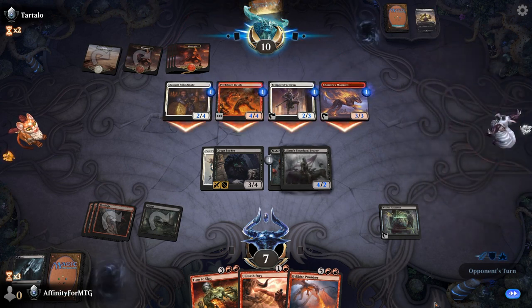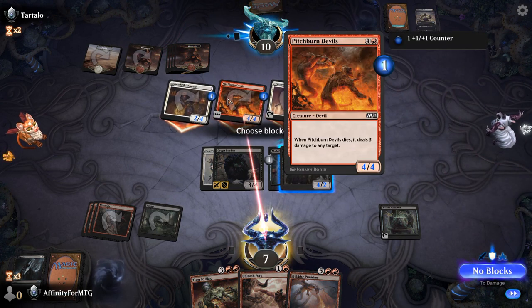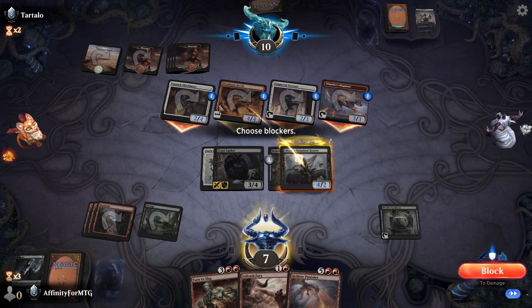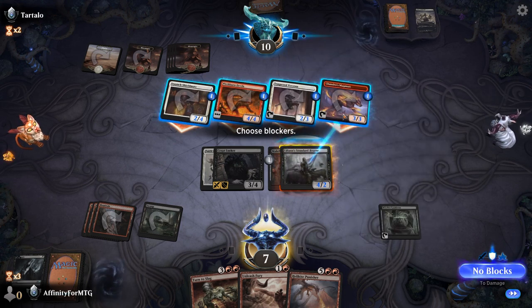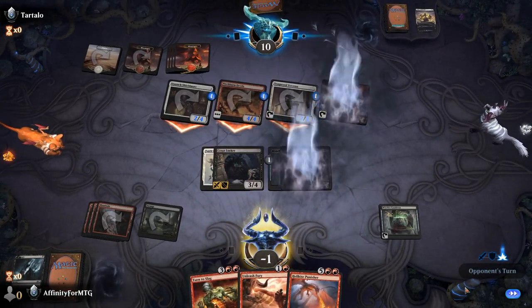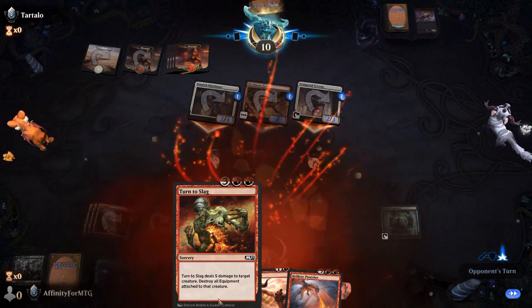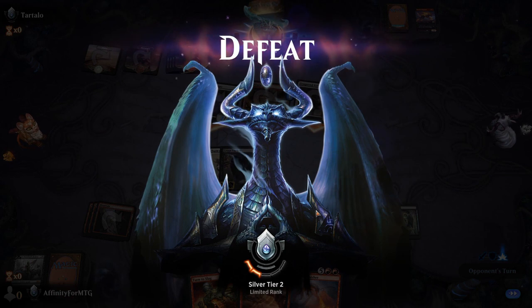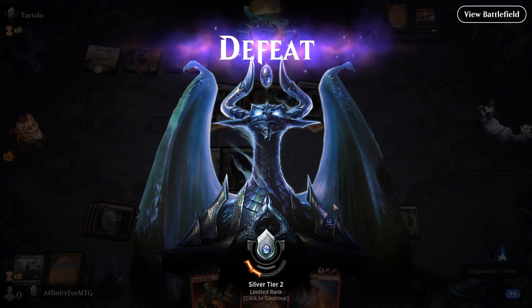Scorching Dragon Fire — that's a pain in the butt. We don't get the token because it got exiled. Everything exiles now — what's the point of having death triggers? Give me a land please. Not a land, not a land, not a land. Yeah, we lose — because this hits any target. We block, we take so much damage. That's just disappointing. Turn to Slag sucks — I can see why everyone was passing it. Five mana for a removal spell is too expensive.